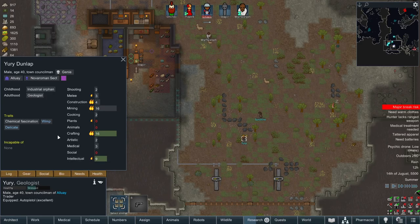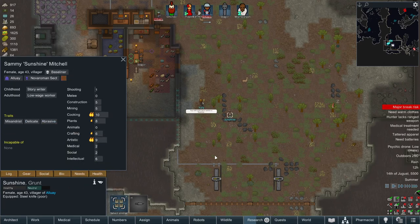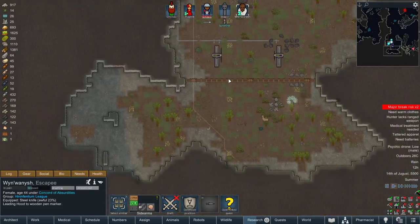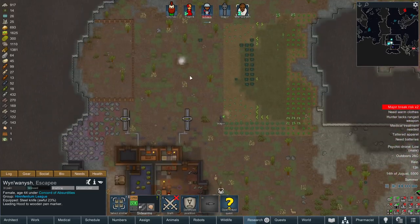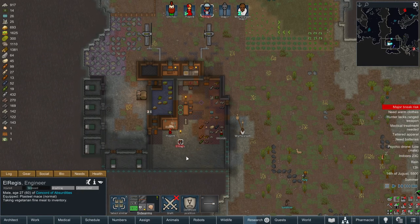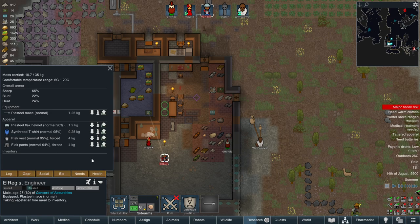I was going to have a look at their stuff to see if they're any good - 16 crafting. Changing my mind - chemical fascination, wimp, delicate. Never mind, you're terrible. Oh, he's taking the animals down to the pen, good. Sorry Regis - gear, drop that.